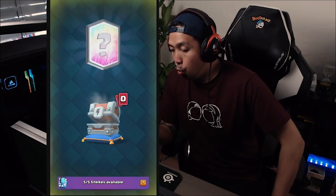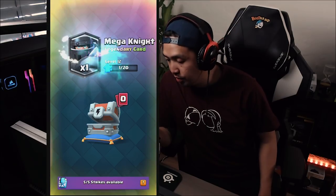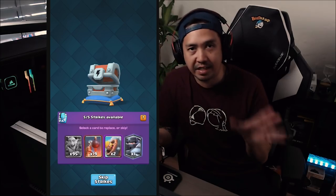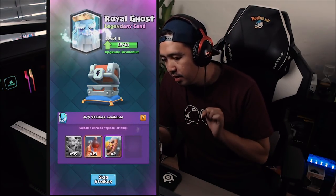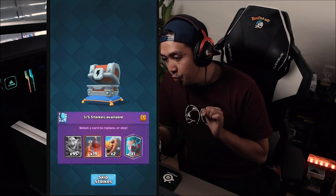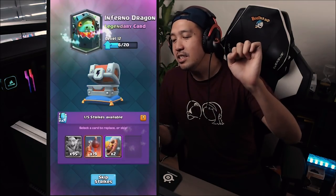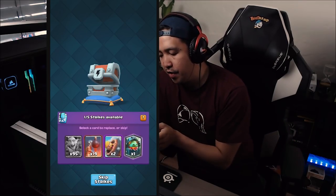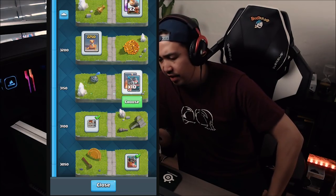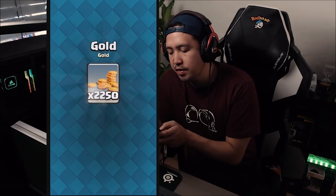Lightning chest — give it to me! Come on — goblin gang. What the heck, we're actually getting a legendary from the lightning chest! Mega Knight — thank you so much. Well, we're changing that because I'm not gonna be using the Mega Knight. Come on, not the princess. Okay — inferno dragon! Inferno dragon is cool. Isn't that super rare, getting a legendary from the lightning chest? Holy moly, what an awesome find!